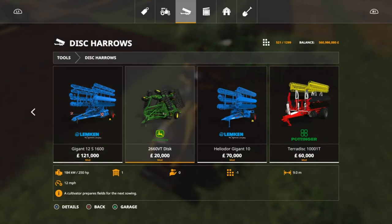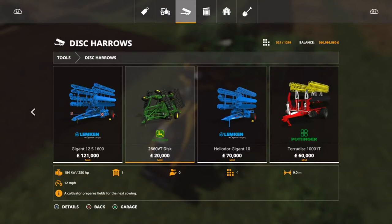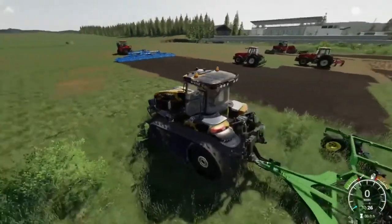Compared to the Gigant: 150 horsepower less, same working speed of 12 miles an hour, and you save 101 grand. For just 7 meters working width you can get two of these and use them with a helper or in multiplayer to do the same job as that one, for 61 grand less and actually two more meters of coverage. I don't usually use disc harrows but this is one I do use occasionally. If I had to use a disc harrow, this is the one you must have in my opinion.